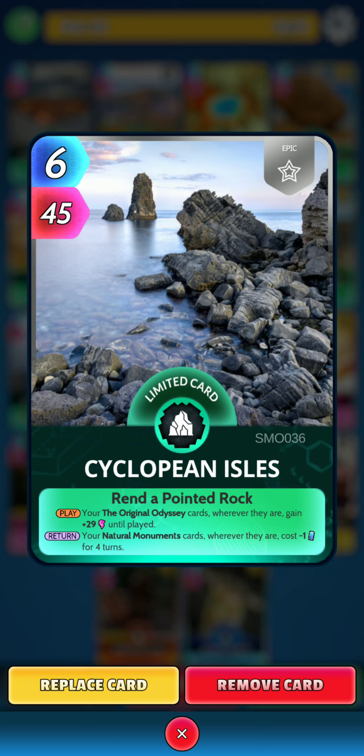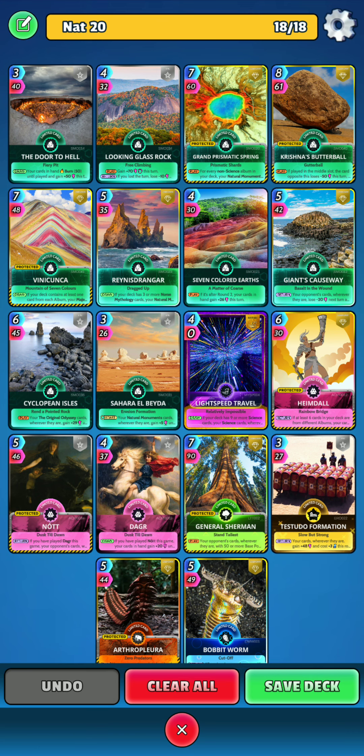Then we have Cyclopean Isles. On the play, your original Odyssey cards, wherever they are, gain 29 power until played. Then on the return, your Natural Monuments cards, wherever they are, cost minus 1 energy for 4 turns. We are only playing Cyclopean Isles since we are playing Tetsudo Formation — it can get out of hand on some turns.